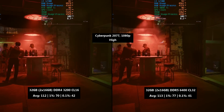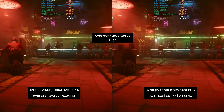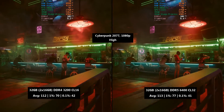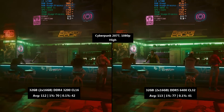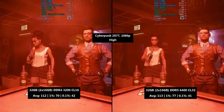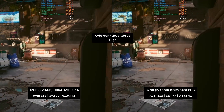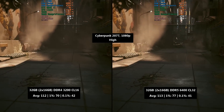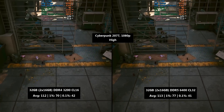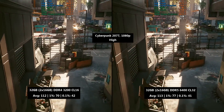Cyberpunk 2077 is up next, using its in-game benchmark with high textures and high preset. Anytime a preset enabled any form of upscaling — like FSR — I turned it off, and this applies to all games today. With DDR4 we saw 112 FPS with a 1% low of 70 and a 0.1% low of 42. The average wasn't really improved with DDR5 at 113 FPS. We did see an improvement to the 1% figure at 77 FPS, but the 0.1% number actually dropped slightly — I'd call this within margin of error.